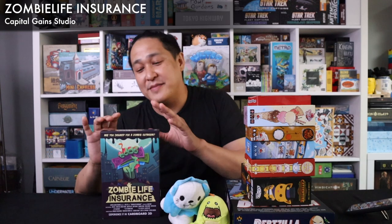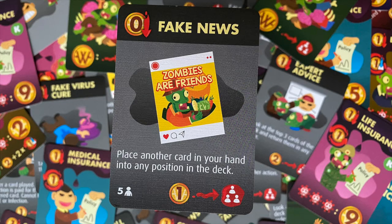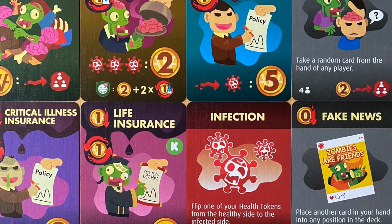Zombie Life Insurance — looking at this cover, more board games have to go for the movie poster look because it's quite awesome. A zombie apocalypse has come, and don't worry, insurance companies are there to insure you against becoming a zombie — because why not make more money as the world is burning? I love the satire of this game even more than the mechanics, because the last few years it definitely felt like a zombie apocalypse, and who knew that toilet paper would be a hot ticket item. Out of the few games I have played from Capital Gains Studio, this one by far is my favorite.